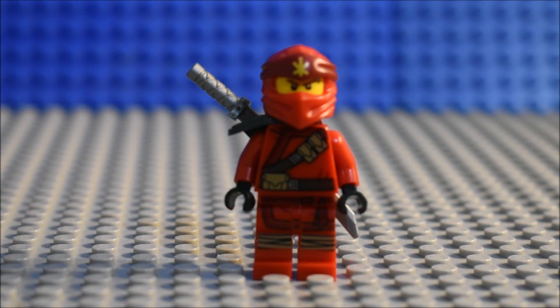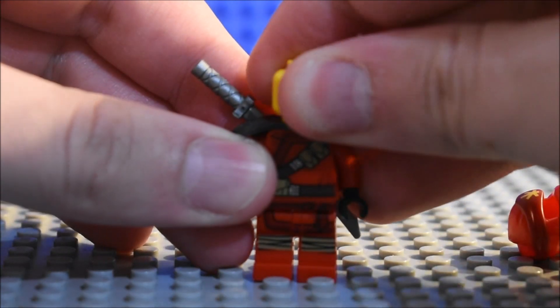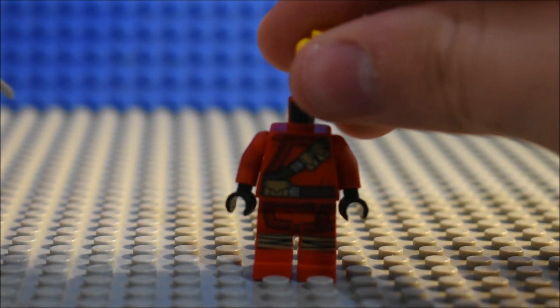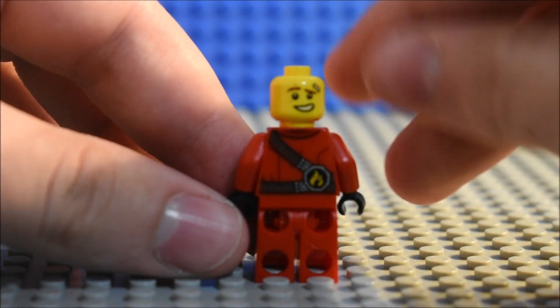The figure we have here is Kai, and this time he has his Forbidden Spinjitzu suit in full attire — his Forbidden Spinjitzu robes. You can see his torso detailing and the mask, which is from the Clutch Powers set. And of course you know what his face looks like. You've got the armor piece and the back facial detailing and back torso detailing.